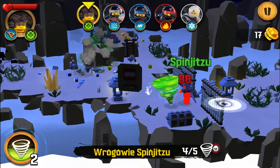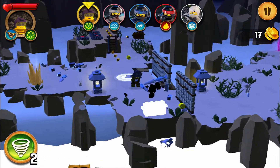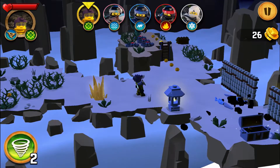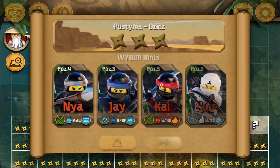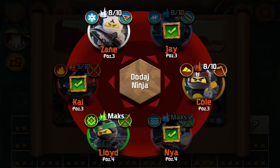One more, one more. Okay nice, nicely done. But in this area we have to choose Coal. I don't have Coal in this group so we have to repeat this level.